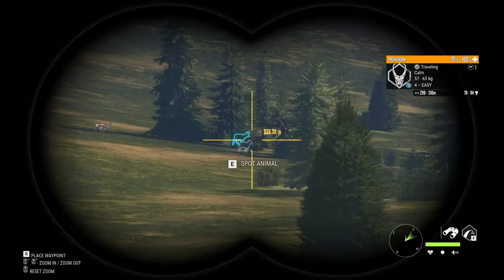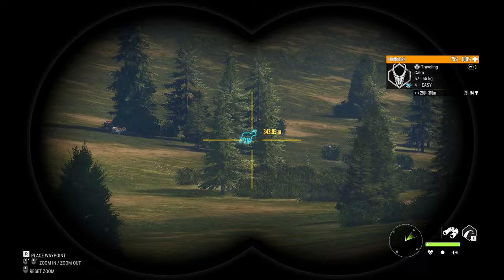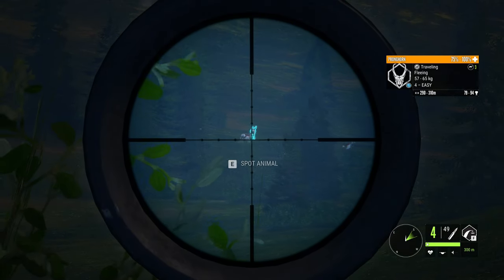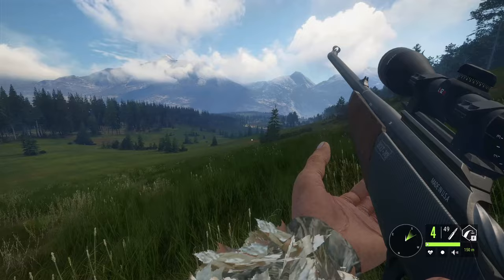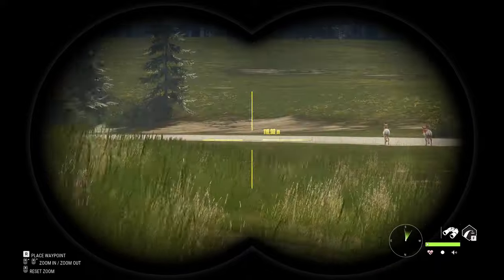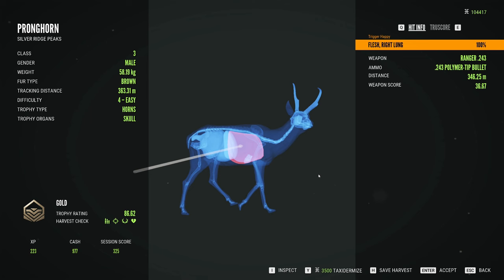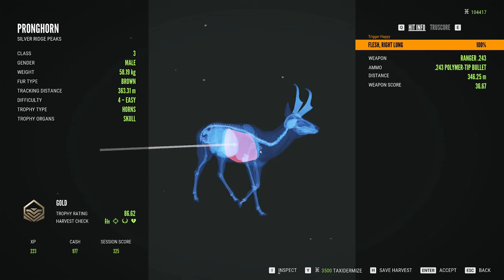We got some traveling pronghorn over there — that guy is a very large level four. We're gonna take a shot on him. They're like 330 to 340 away. This can be a difficult shot because I'm not sure how the bullet drop works with the 243. Maybe I should have aimed a little farther back — he's not going down. Oh, he is going down! I think we actually got a lung. Let's go pick him up — that might have been a really good shot.